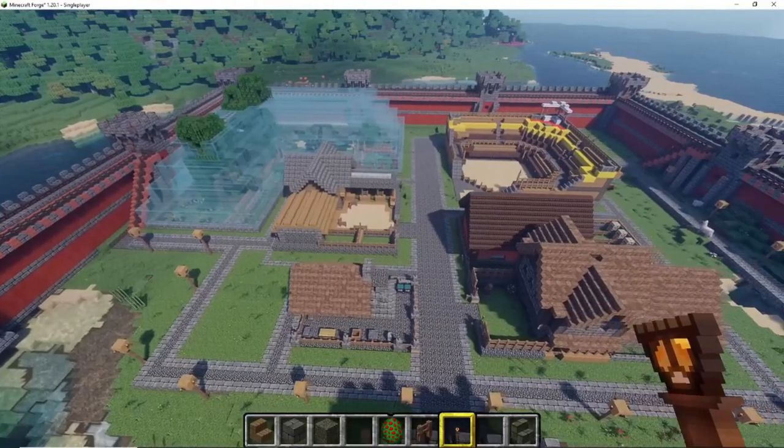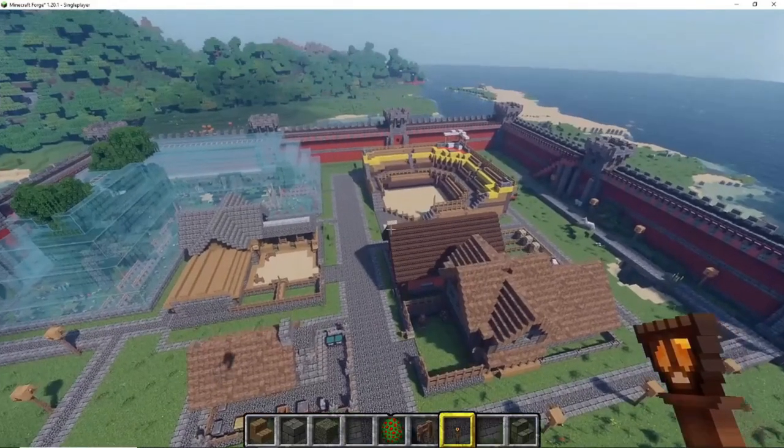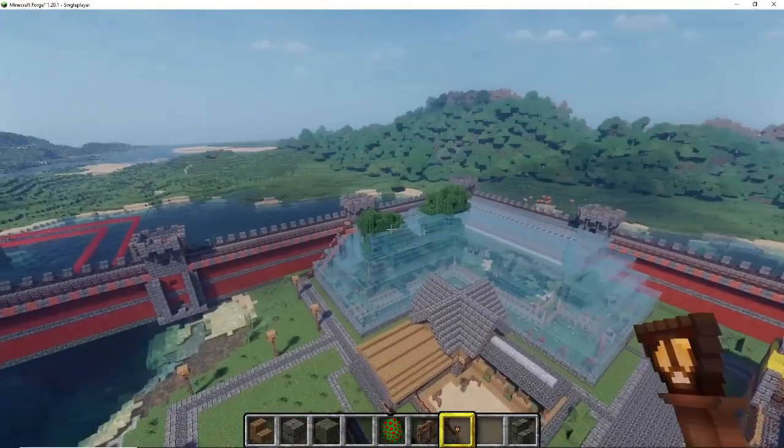From here they'll get dispatched to the walls and dispatched to the rest of the city for defensive purposes. But this build really turned out to be a massive build.